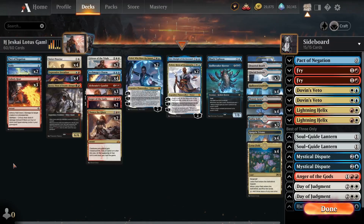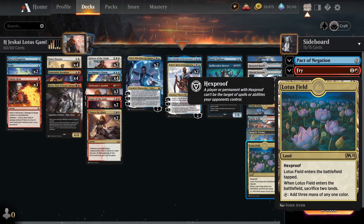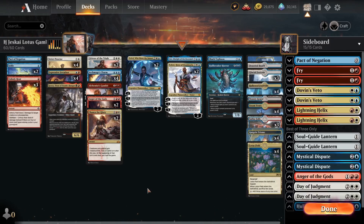The deck for today is Historic Best of One Jeskai Lotus Field Gambit. The preview card is Lotus Field — it's a land with hexproof that enters the battlefield tapped. When it enters, you have to sacrifice two lands, but Lotus Field itself can tap for three mana of any one color. So it's break-even if you sacrifice two lands, but we don't want to sacrifice the lands.